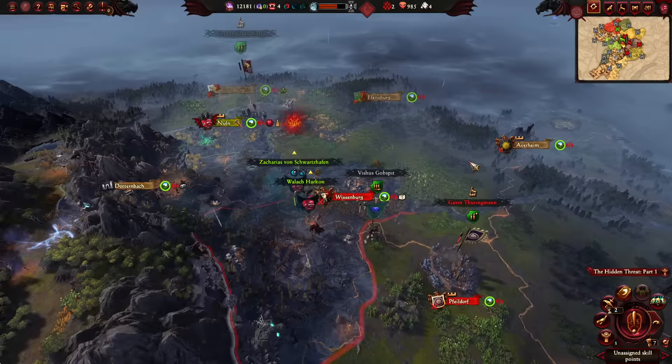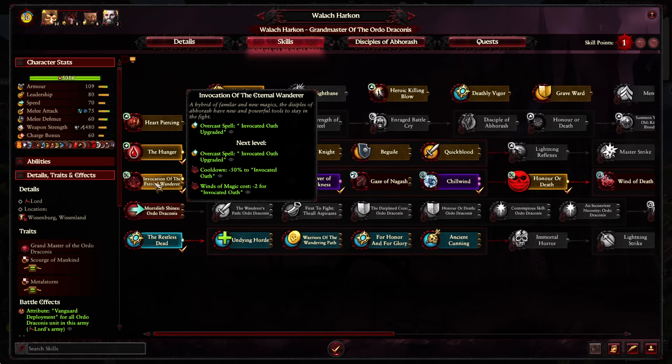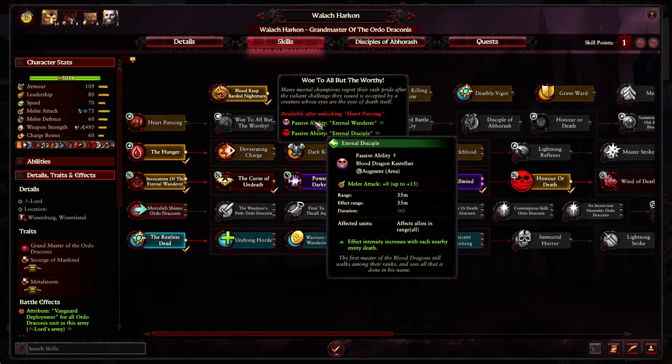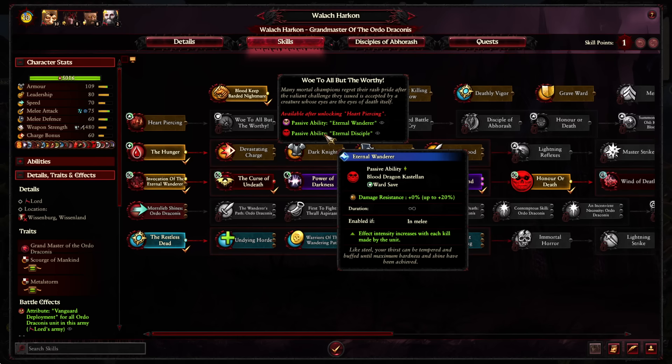First, let's level up Wallach. We'll pop another point into Invocation of the Eternal Warrior since we use it constantly. Eternal Wanderer gives us an area augment for melee attack for everybody nearby, which is a good idea. Eternal Discipline and Eternal Wanderer are both quite strong, but this gives us damage resistance. Let's get Heart Piercing first, then Invocation of the Eternal Wanderer second, and we'll see what we're looking at.